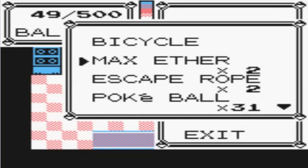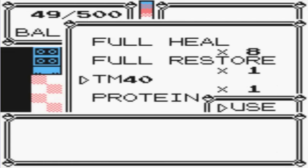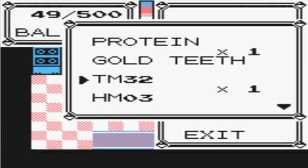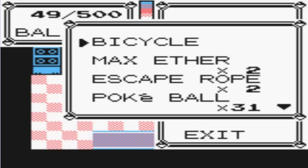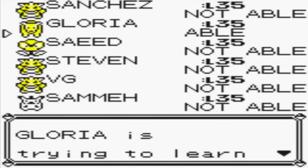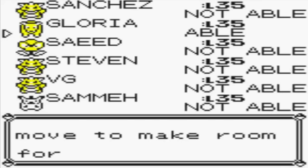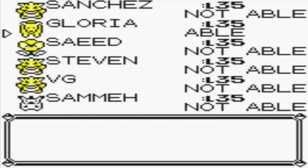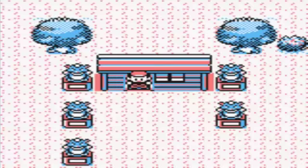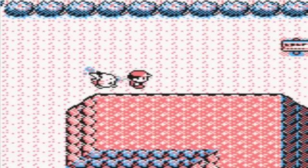Now let's check what these TMs are. TM-40 is Skull Bash — I might teach that to somebody. TM-32 is Double Team — I'll toss that, it's worthless. HM03 is Surf — awesome! We're going to get rid of Bubble Beam and teach Surf to Vaporeon. That's going to be its signature move now.